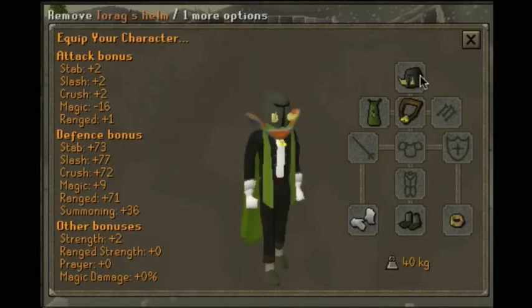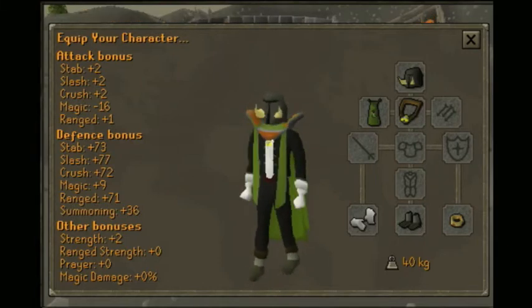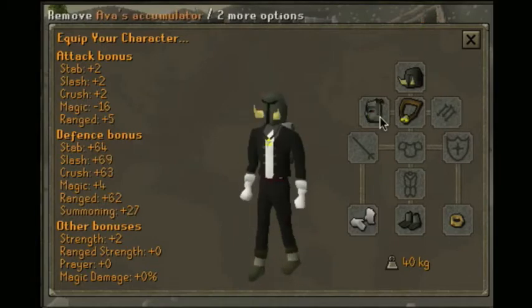Basically, you're going to have Torax helm, Armadyl pendant, and you're going to want to have an accumulator, which for some reason I did not bring. Oh wait, here it is. You're going to want an accumulator.